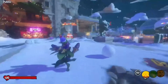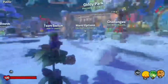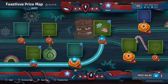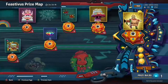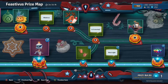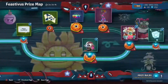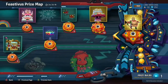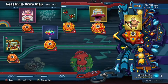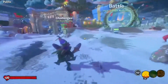Hey guys, Viperice here. Today we're back with another Plants vs. Zombies Battle for Neighborville video. I'm explaining how you get bulbs really fast. There's a Christmas event going on right now with a new elf skin, a new chopper skin, and a lot of really cool skins. Make sure to go do these challenges because you can get some really insane cool things for Christmas.